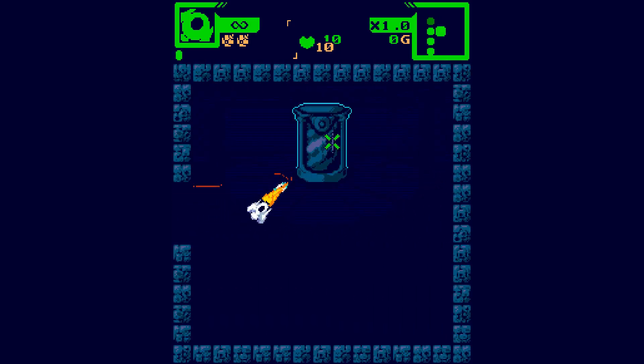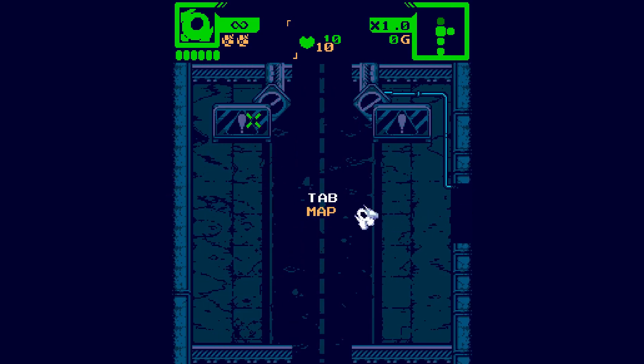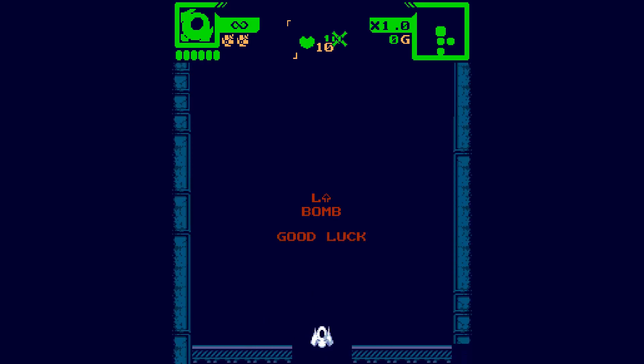We must go through here. Destroy. This is basically teaching us. So every floor we'll have one of these generators that we destroy, which will give us access to another area - I think that's how it works.